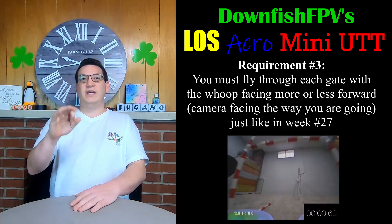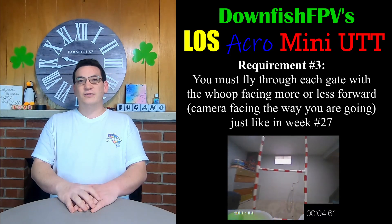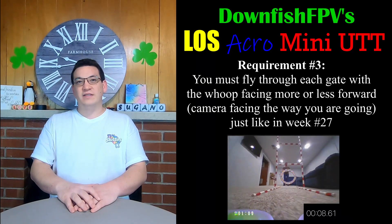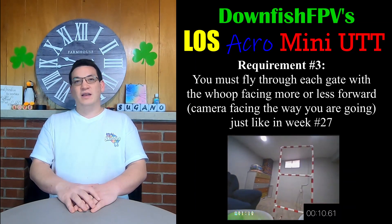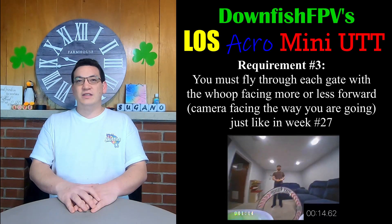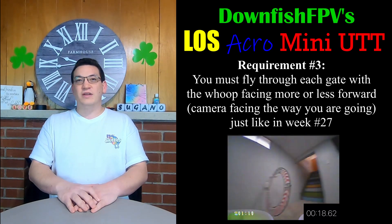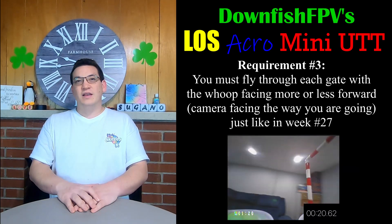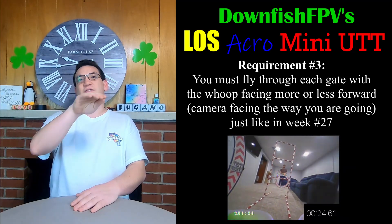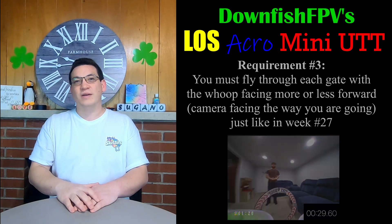Requirement number three is that you must fly through each gate while facing more or less forward. You don't have to fly in continuous forward flight the entire time — you can fly backwards and around sideways to adjust — but as you're going through each gate you must have the drone facing in that direction, more or less like you would for flying FPV. You can't just always have the drone facing away from you and fly through the course like that; you have to actually turn around and face each gate as you go through them.